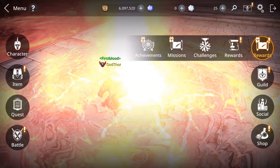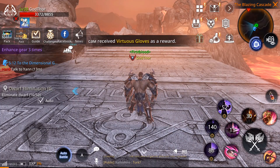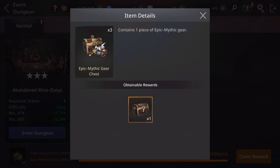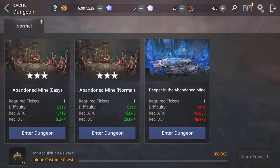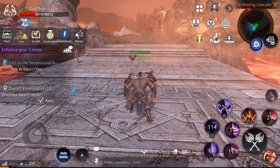Let's go to Enter Dungeon. And here — see — I can claim now because I got 3 stars on easy mode. So in each mode you have to get 3 stars to get the 3 rewards, from Epic to Mythic. And from getting 3 stars on hard mode you get a Unique Costume — very nice.